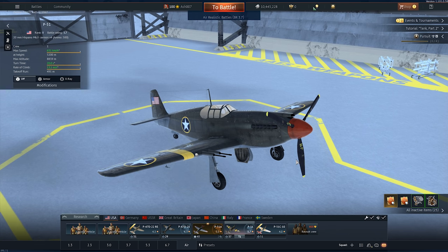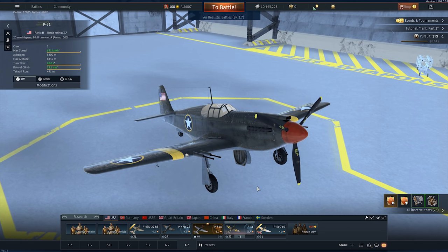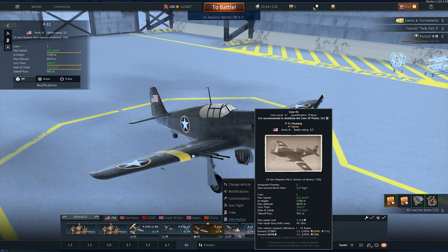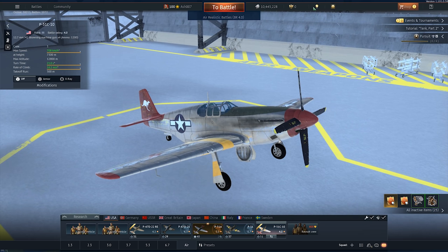This had 20mm Hispanos, and the Americans didn't really like cannons, aside from on their naval fighters, their naval ground attackers, and a select few of their heavy fighters. So it always bugged me why this wasn't premium, whereas the British had to pay for their cannons on their Mustang. Regardless, that has changed. This is basically what we should have had all along.